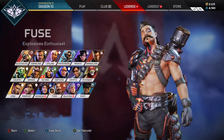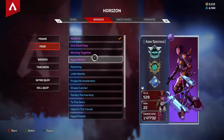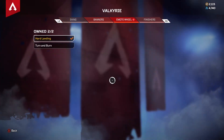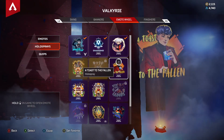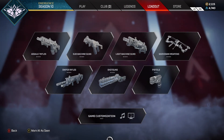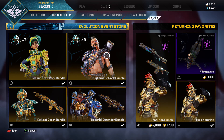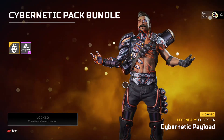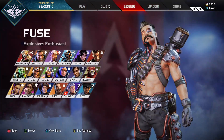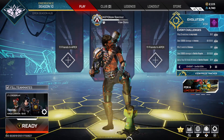I like these Bloodhound packs. Oh, that Fuse skin is hard as hell - that Fuse skin is so freaking dope. The one in the special offers? Let's take a peek. Oh, that one looks different than the one I just got. Yo chat, that looks way different. Okay, so that's a pretty good Fuse skin then.